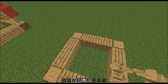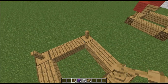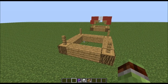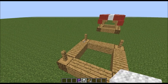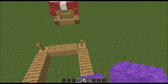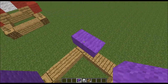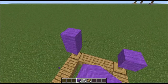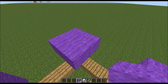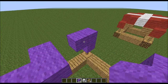Now take the fences and put them on the four corners — I only need four fences, not eight. Now take a colored wool and place one block on each corner. Place another colored wool block on top of there, then place three in an L formation and remove the center, then move that outer edge one.